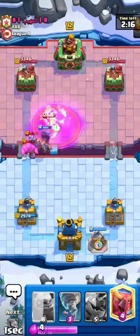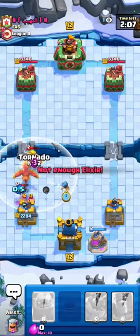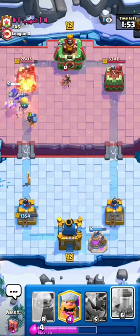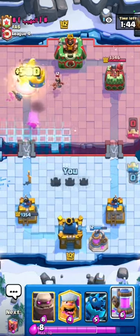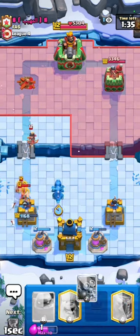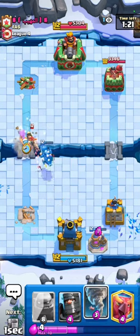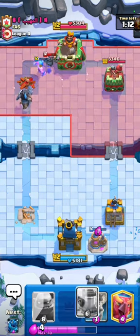The Mega Knight is dangerous but the Dark Prince provides good control. I need one Elixir Collector — it came a bit late. Another Dark Prince here to cycle another Pump. If you cycle your Pumps, any deck becomes easy. I'm defending and cycling, playing another Elixir Collector. I placed it in the back because the opponent may have a Fireball or Rocket.